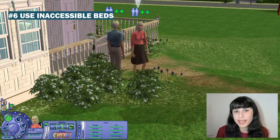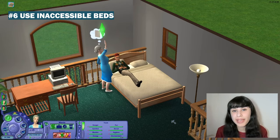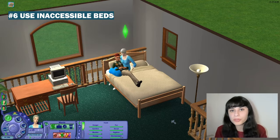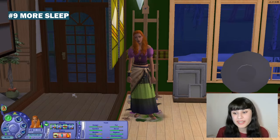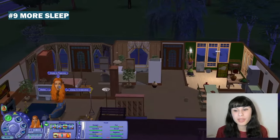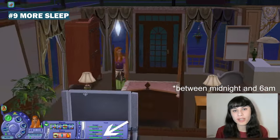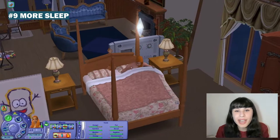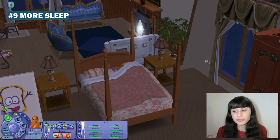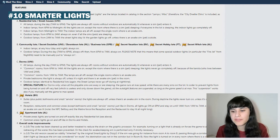Using Accessible Beds, Trimming Accessible Bushes, and Watering Accessible Flowers are evident quality-of-life improvements — especially the beds one. Sims will be able to get into bed even if it's next to a wall or anything else; the animations might be a bit off at times, but it does the job. Next one is More Sleep — you will now be able to send your Sims to sleep at midnight even if they are not tired. I love sending my Sims to sleep and just being done with them for the day. Finally, Smarter Lights will turn lights off by themselves in the house at appropriate times — it works much better than the in-game auto lights function.